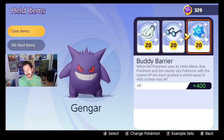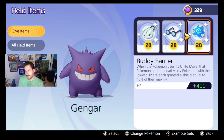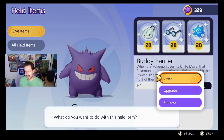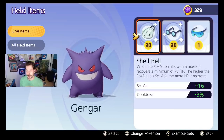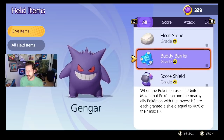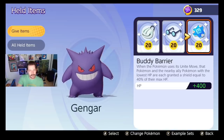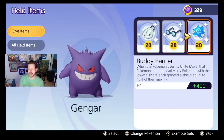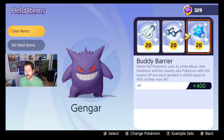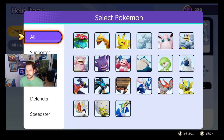Gengar is a Pokemon I could honestly see someone not running Buddy Barrier on — maybe putting Energy Amp or even Special Attack Specs here instead, because Gengar is really unique in how you attack: you come out, pick someone off, and run. Then pick someone off and run again — similar to how people play Absol. That said, I still think Buddy Barrier is really good because late game in team fights, it's still one of the best items.